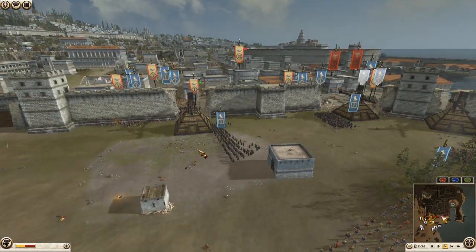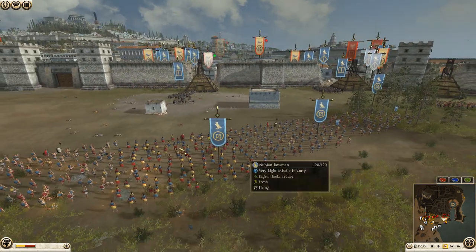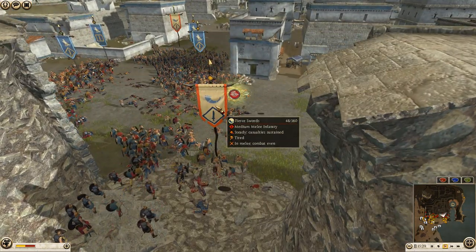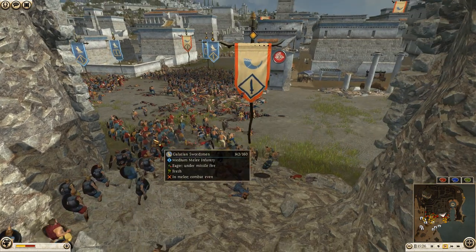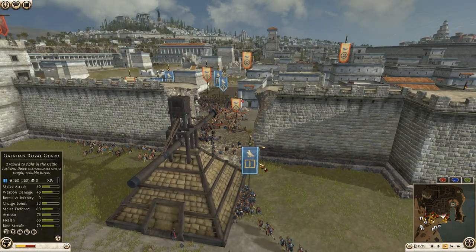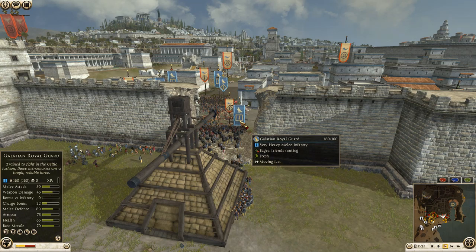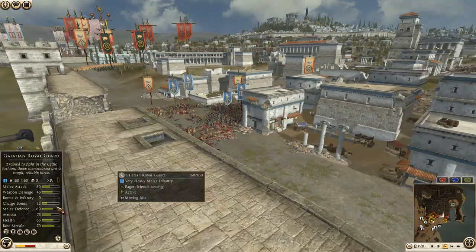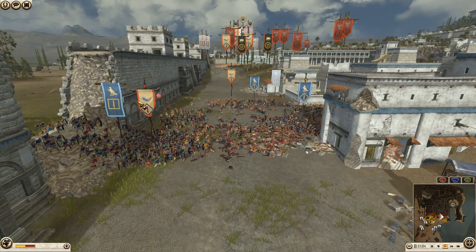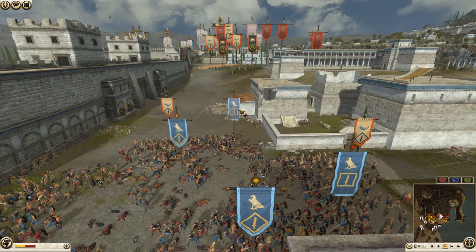Galician Royal Guard making their way up — that could be a game changer. Cretan archers and Nubian Bowman getting good volleys onto this unit of fierce swords, down to 48 men. Let's look at the Galician Royal Guard stats: 50 attack, 45 melee defense, 69 armor, 75 shield — plus they have Head Hunt and Discipline. That's a really good unit with a lot of bonuses. They're going to crush into the side of that unit.